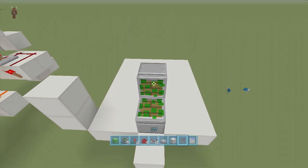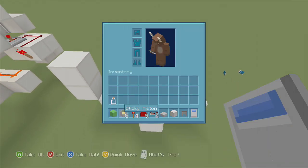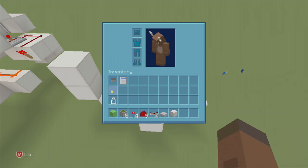Next we're going to put a cauldron right on top of this sticky piston with some water in it. We're going to do that now so we can get rid of those two — we don't need those two on us anymore.